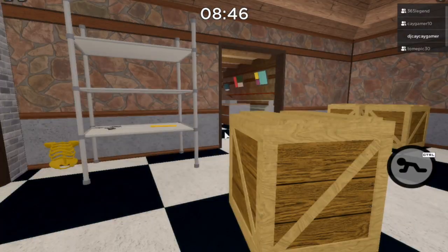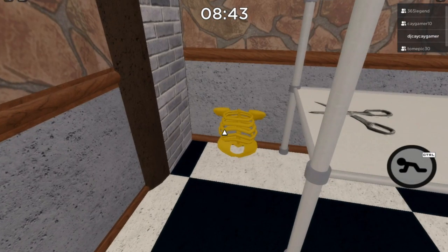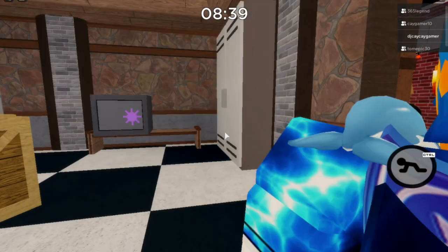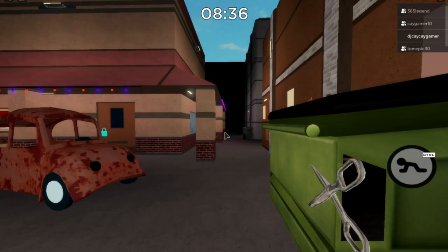The third skeleton bone location is the rib cage, and it's in the orange key room. There's a freezer in there, so you can identify the room by that.